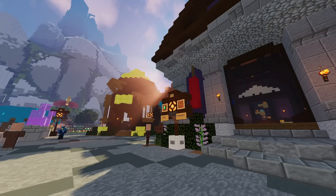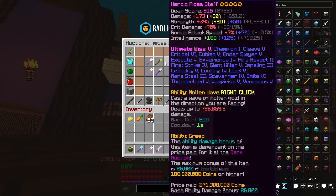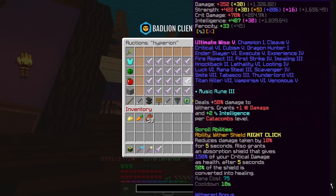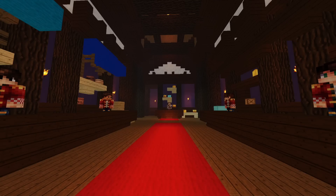That doesn't mean that the Midas staff isn't a good weapon — it's a ridiculously good weapon, and for the price it's really not too bad, even though it's quite expensive at the moment. For a decent Midas staff, it's going to set you back around about 350 million coins. And for a good Hyperion, you're going to pay way closer to 2 billion coins, meaning for each Hyperion you could buy, you could buy almost six Midas staffs.